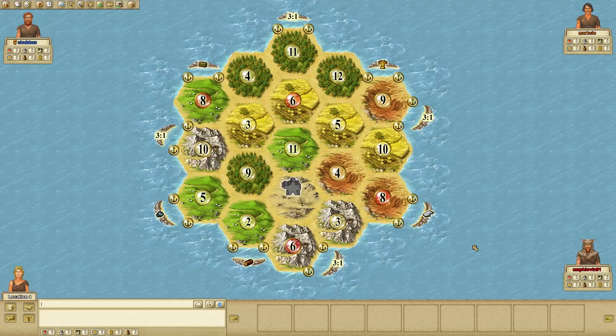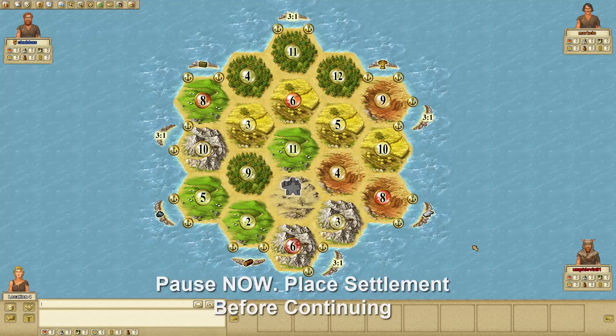Hey, what's up guys? It's Neonate. I thought I'd try something a little different this time. Placing the initial settlements is one of the most important decisions that you'll make in Catan, and it'll really make or break your game. So I thought it made sense to spend some time and practice our initial settlement placements. I encourage you to play along, pause the video at certain spots, and really try to make the best choice in terms of settlement placement and see how closely your thoughts match mine. So let's get started.